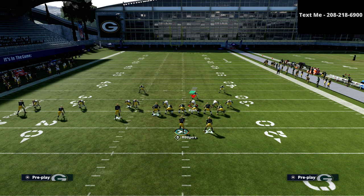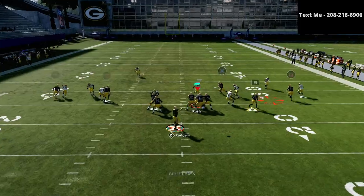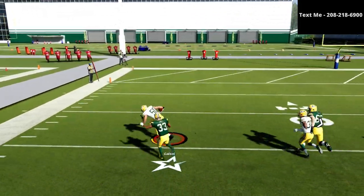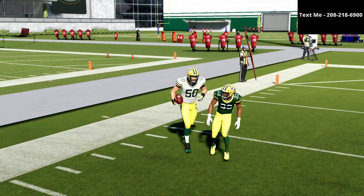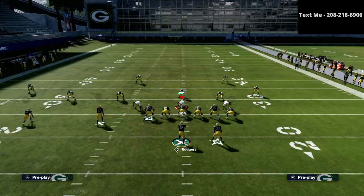Watch what happens with this simple motion snap — just watch the running back. We're reading that linebacker: the linebacker drifted, and as you can see, they can jump it. So understand that if there's a person sitting there, don't throw it. If it looks like man coverage, that route won't beat man.